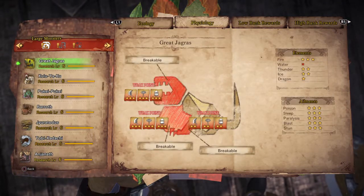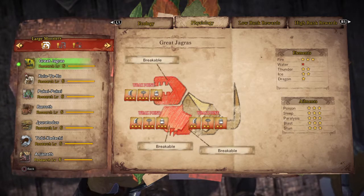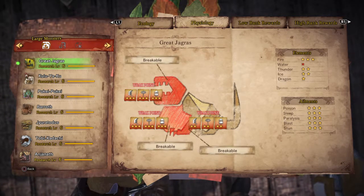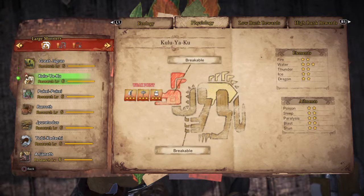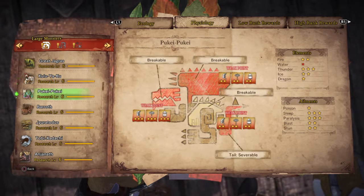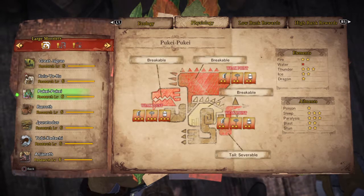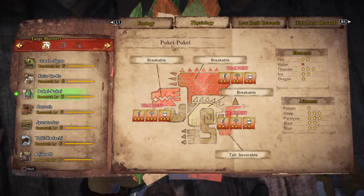The first master is Grey Triggers — he has 3 weak points and is weak against fire and any other ailments. Kulakulu has 1 weak point and is weak against water. Puke Puke has 3 weak points, is weak against thunder element, and you can use sleep and paralyzes.